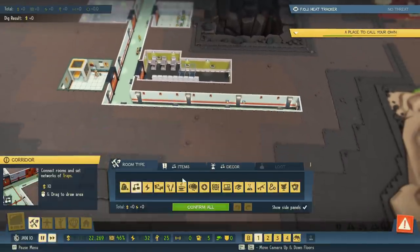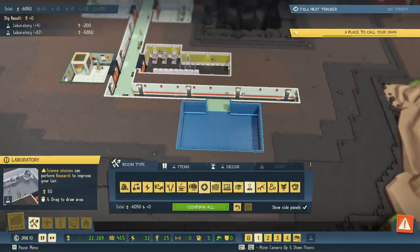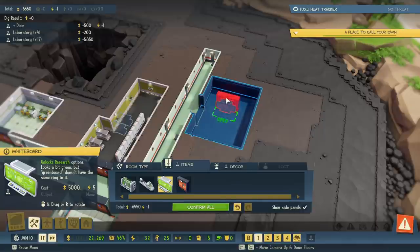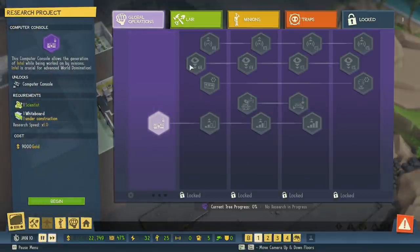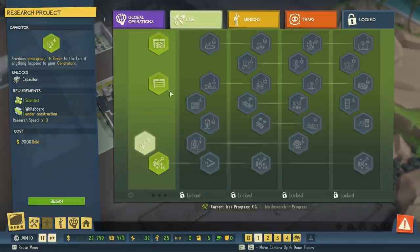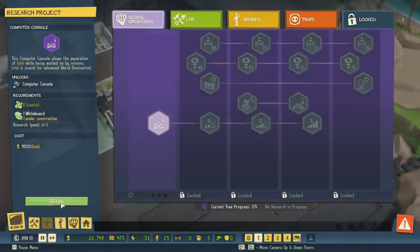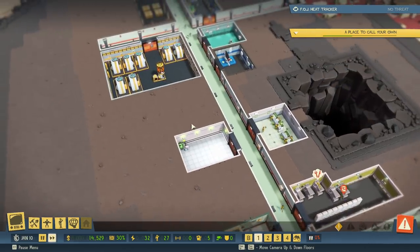Now that we have scientists, we need a research lab where they can work. We'll build it right here — same process as before: dig out the room, place a door, and add some whiteboards to start. We can only really afford one whiteboard right now but that's enough to begin research. There's a ton of things to research — global operations, the lair, minion types, traps, and all kinds of goodies. We'll start with global operations research since that increases gold earnings, which is the basis for everything in the game.